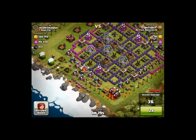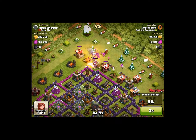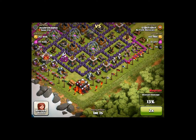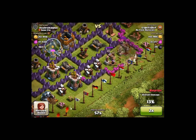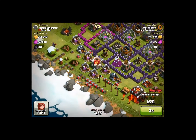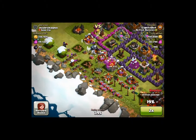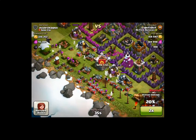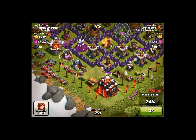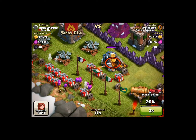You're going to want to start putting some goblins with some archers to back it up. Do that everywhere you see collectors and mines — put a couple goblins and some archers behind them. Use wallbreakers to get past the walls, then just put goblins everywhere to get that last loot. That will end this first battle.